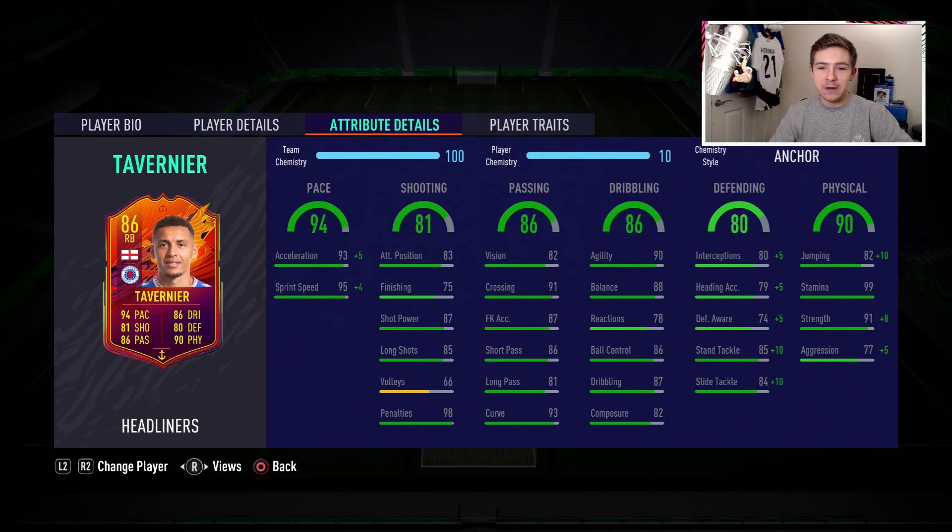Finally, physically, the card looks outstanding. 99 stamina — brilliant. He'll last a full 90 minutes with no issue and should be able to go into extra time without any problems at all. He's got 91 strength, which will be boosted to 99 thanks to the anchor chem style, decent aggression of 77, and pretty good jumping as well. Considering he is 5'11" with a good jumping stat, aerially we shouldn't really have any issues with this card.